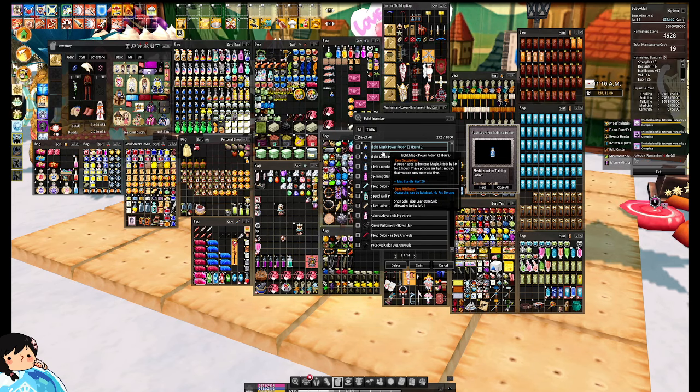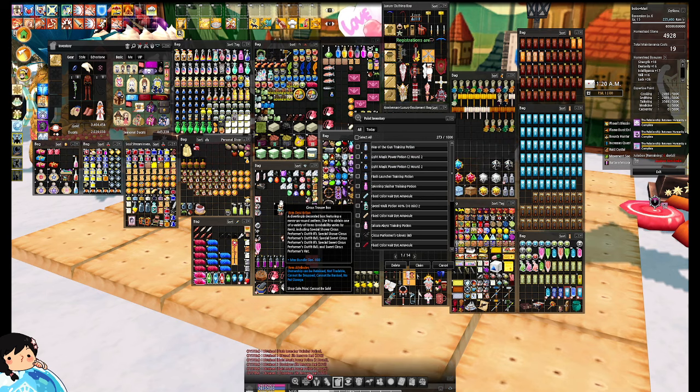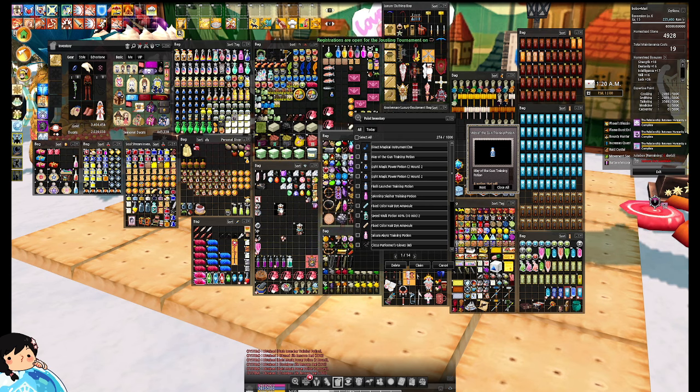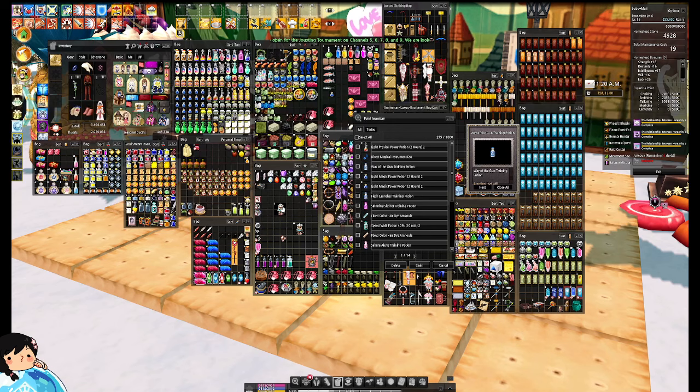I don't want potions! Spirit Magic Power... Light Magic Power. More potions — Way of the Gun Training Potion. You guys are gonna get a lot of training potions in this Gachapon. Direct Magical Instrument Dye — I don't need to dye my instruments. Light Physical Power Potion. It's not looking good, guys. It's not looking good.